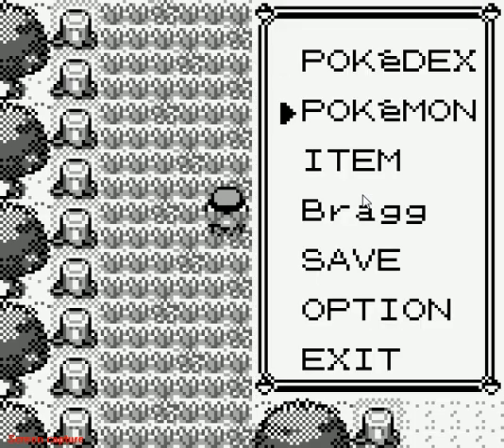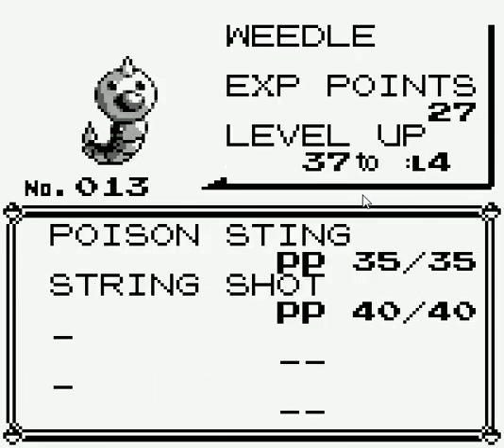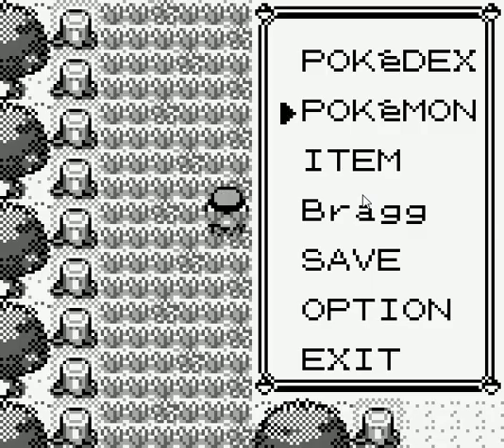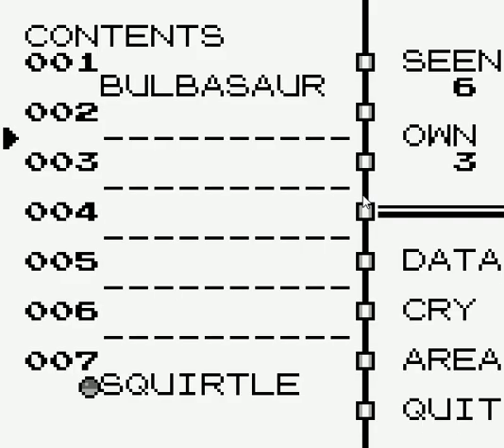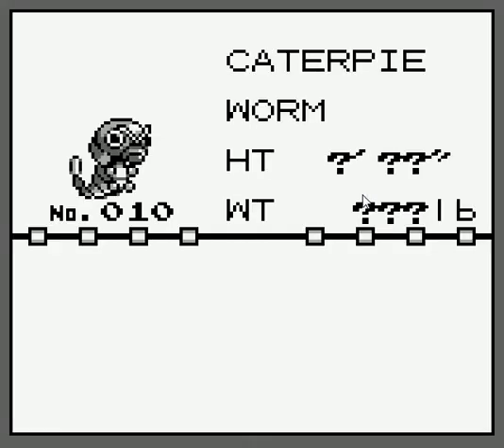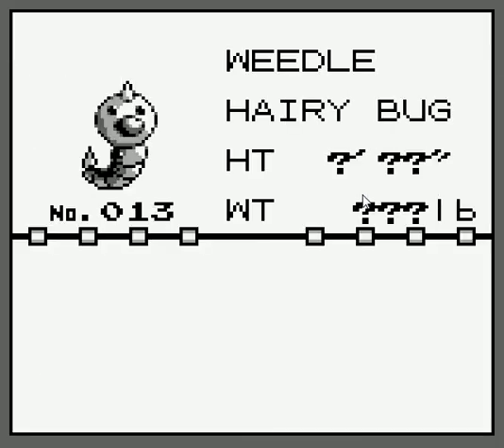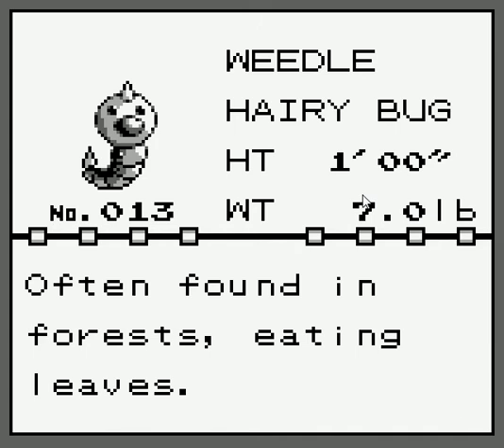By the way, off camera I caught another Pokemon. I caught a Weedle - it's a bug and a poison type. It has Poison Sting and String Shot. I could go into my Pokedex and tell you what it's about. I also did a trainer battle off camera, and caught a Weedle and also caught a Caterpie - often found in forests, eating leaves. It has a sharp venomous stinger on its head.